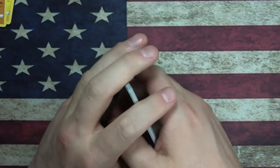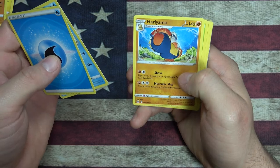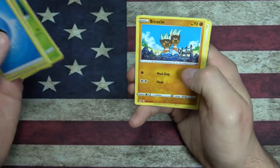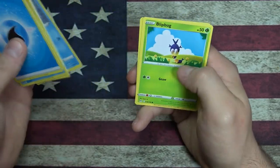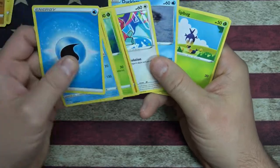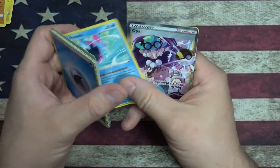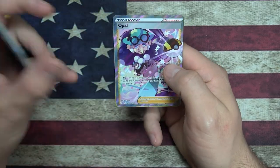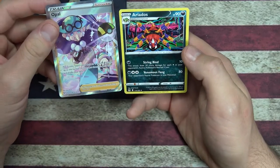Maybe I should open some Strixhaven or something. Swanna, Hariyama, Nuzleaf, little two angry dudes, square dude, Ducklett, Blipbug, Fineon. Oh - a full art Opal trainer card, that looks pretty sweet. And then we got an Ariados - Spinarak Evolution.